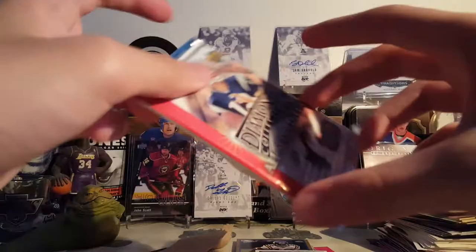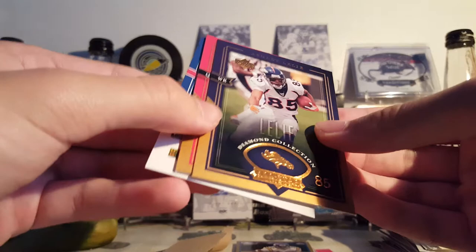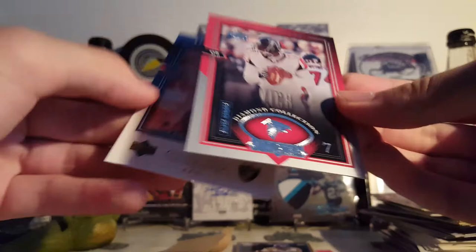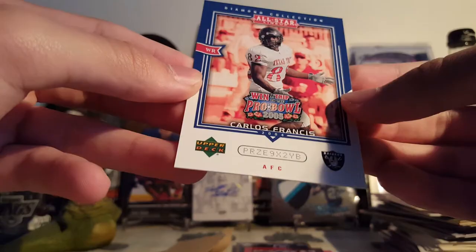Diamond Collection — never heard of this stuff before, never seen it either. These are actually kinda cool looking cards. Jake Plummer, Joe Horn, Decoy, Ashley Lely, Trent Green. It's a silver of Michael Vick — Silver Honors, it says right there. It's not numbered, kinda cool. Win a trip to the Pro Bowl card of Carlos Francis — I guess that's just a promotion.